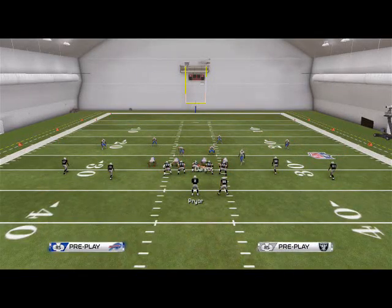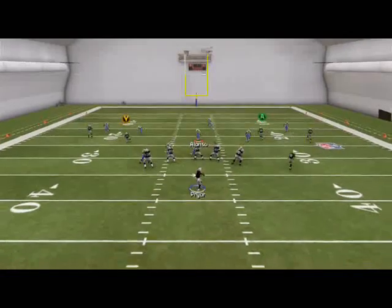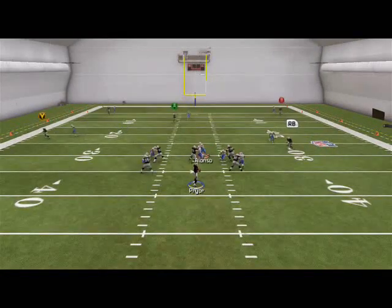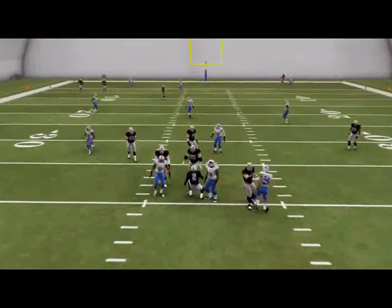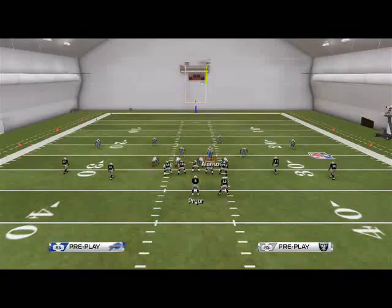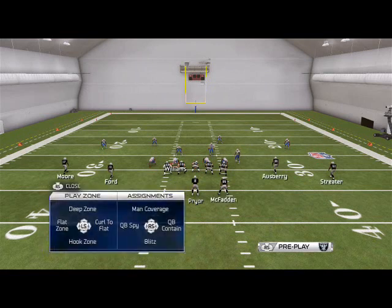Now, one of the key features of this play is if they slide protect to the left, you're actually going to get a shot at A-gap pressure from the DT. Obviously it didn't happen there, but sometimes I'm telling you guys it will happen in game. Check out my older breakdown of this play when I was talking about it in the blitz of the day.